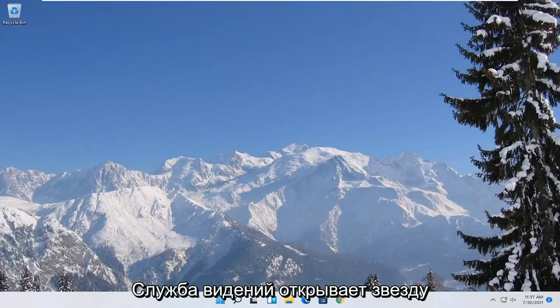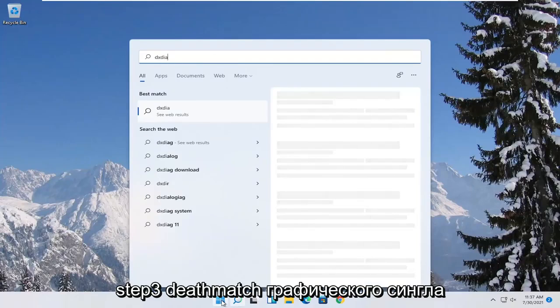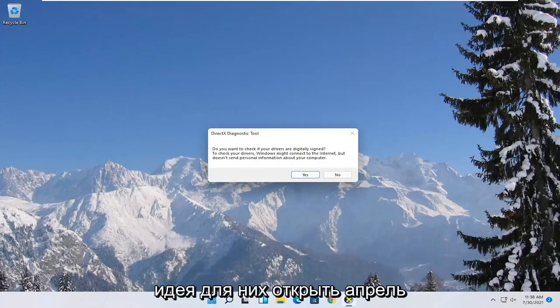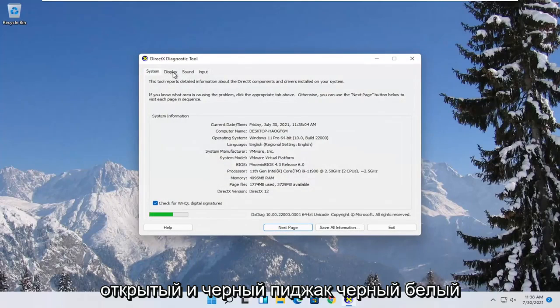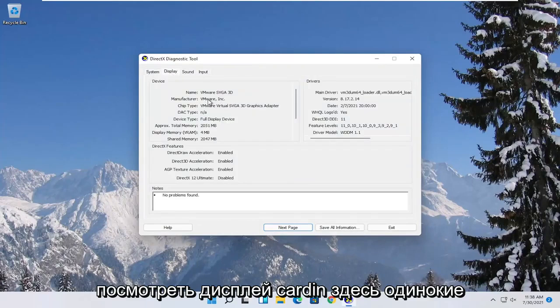First, open up the start menu and type in DXDIAG. The best match should come back with exactly that. Go ahead and open it up and select yes. Then select the display tab and note the manufacturer of your display card.